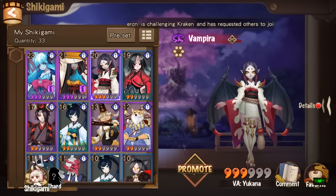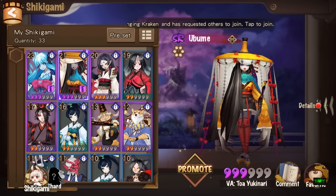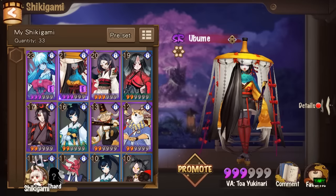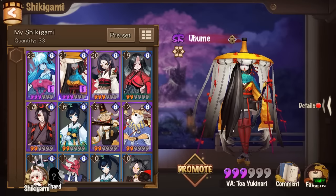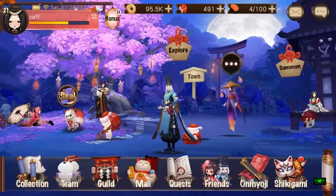I haven't gotten that far yet since I've only been playing a day and I'm 100% free-to-play, so I'm not sure what comes next. But that's what I know so far — that's how you get your free Ubume, how you awaken and evolve a character. This is us signing out.